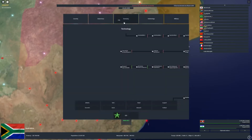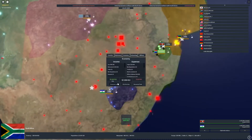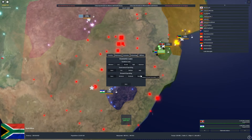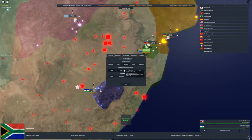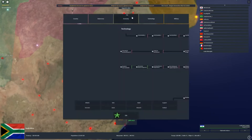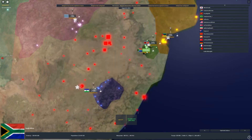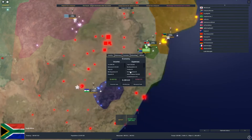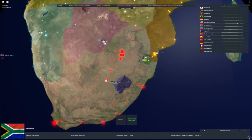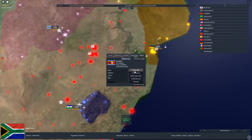Once that's done, go into economic laws and set maximum research spending. After that you can add some government spending. The research spending is really only necessary for players who want nukes — you won't be able to get them otherwise. Now my justification is done, so I click on the city again and declare war.